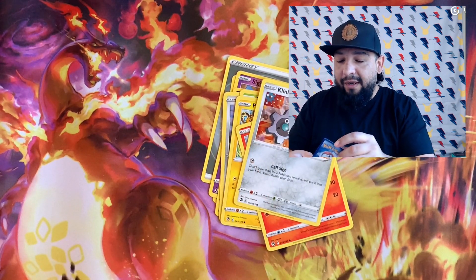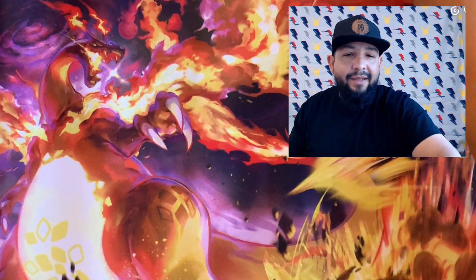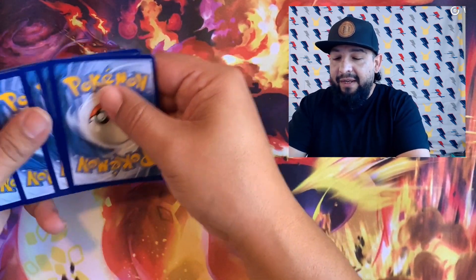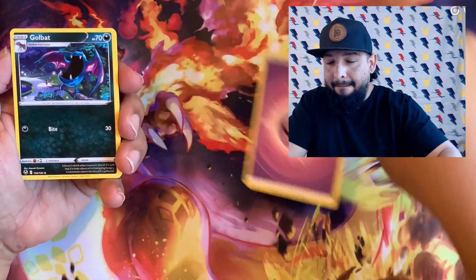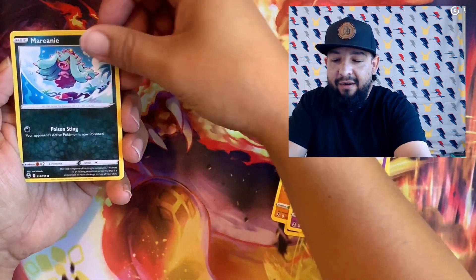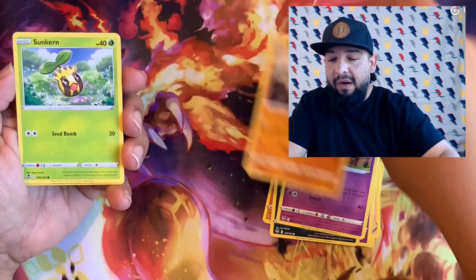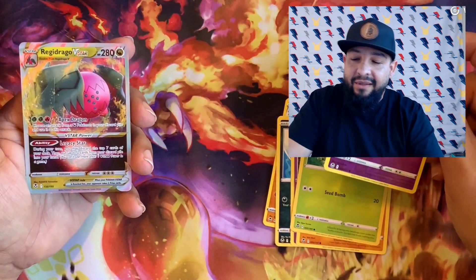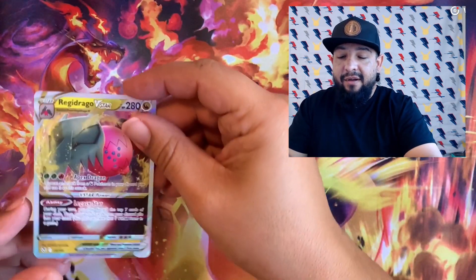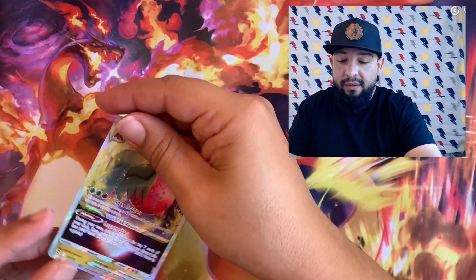I opened up Incandescent Arcana and Paradigm Trigger and was hoping to get that Jirachi, but I never pulled it. I pulled a couple of Serenas from the Japanese set but never that Jirachi, so I'm happy to finally get it. Alright, let's go — we got Golbat! Oh, first old girl — look at this Donfan! That art right here and those colors — sick! Baltoy, Sunkern, Kirlia into a V-Star Regidrago! Let's go! V-Star Regidrago — that was nice, look at this.